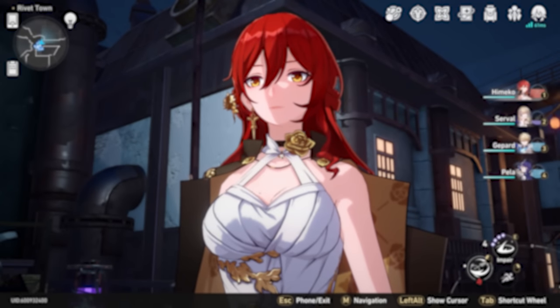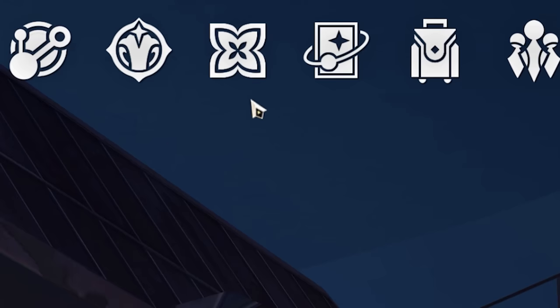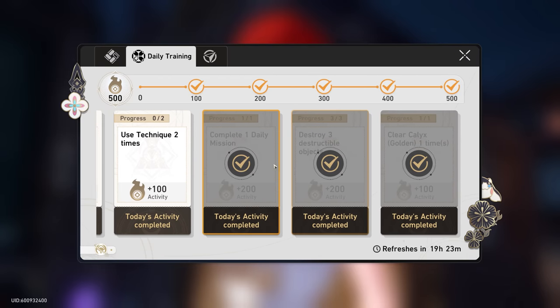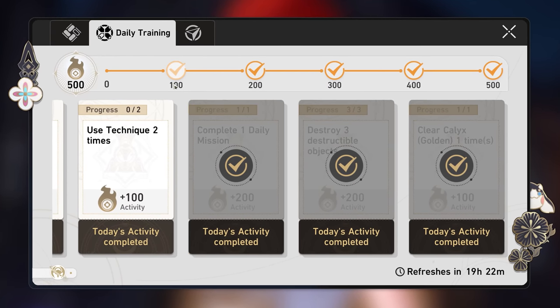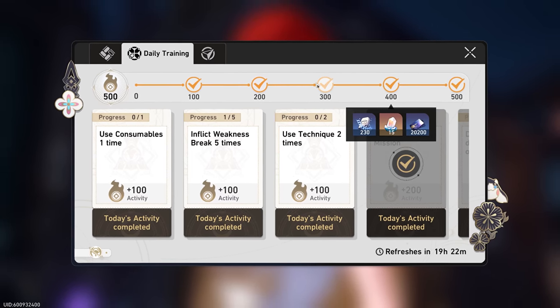Number four: make sure you are doing your daily training. In the daily training menu in the top right of your screen, you need to get 500 points for maximum rewards. Each increment gives you an extra 10 to 15 Stellar Jades, and you just need to complete some pretty easy missions. It's essentially this game's version of daily quests from Genshin Impact, though slightly more optimized with a tiny bit less rewards.